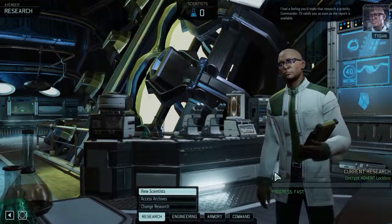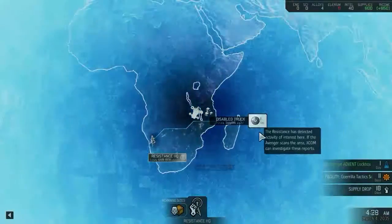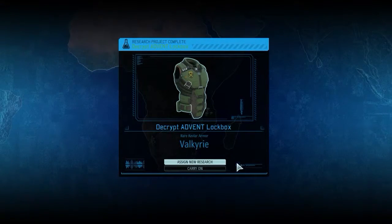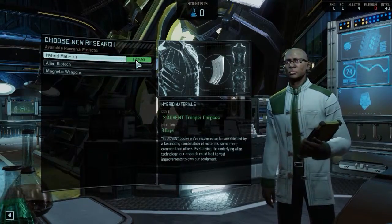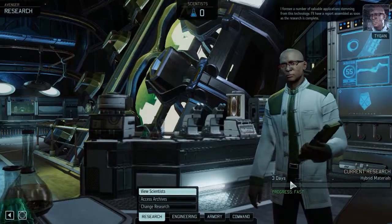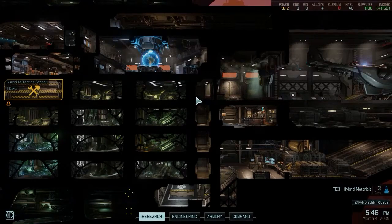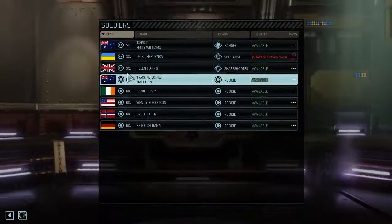I'll tell you a little bit more about the mod when it's unlocked. Going back to scanning — and there we go: Rare Kevlar Armor Valkyrie. I'll assign some new research; I'm going to go with hybrid materials. It's the shortest research, and it also unlocks the ability to research the first armor upgrade. I'm going to go ahead and have a look at that armor in the armory.